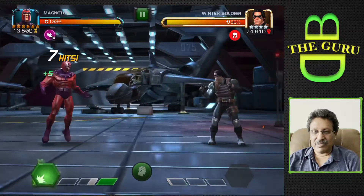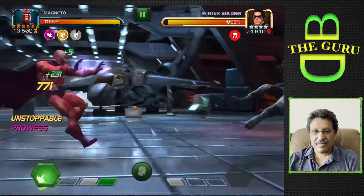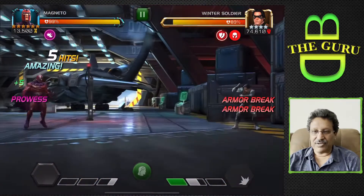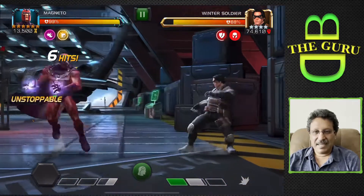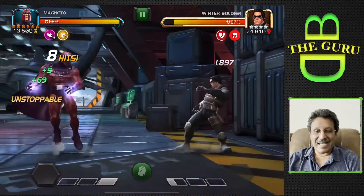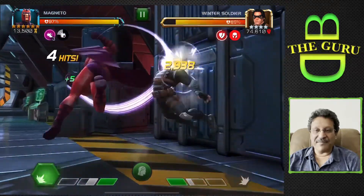We're going to build it and fire it off — he has six charges. Fired off 32,000 damage and that's without any crits. That's pretty amazing. We're going to just build the charges again.